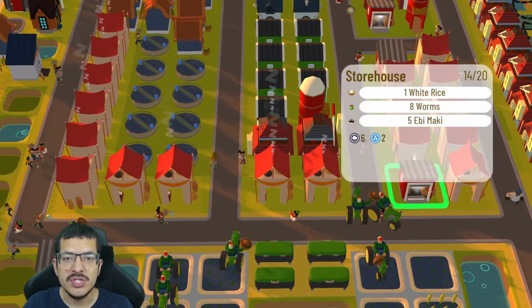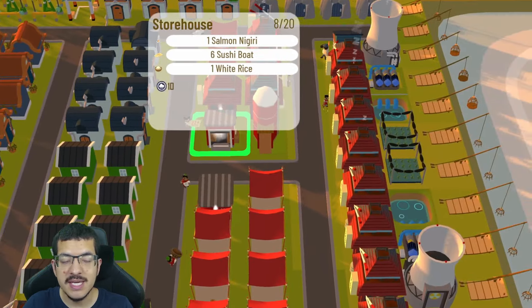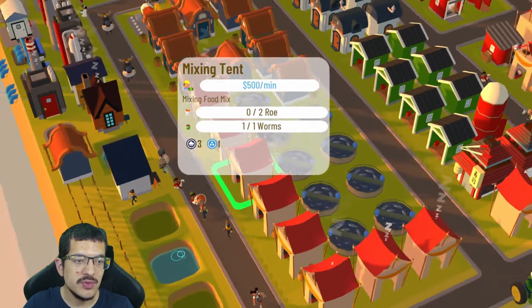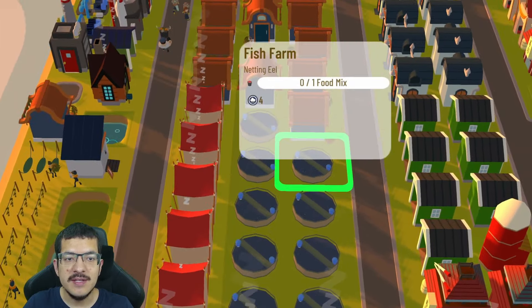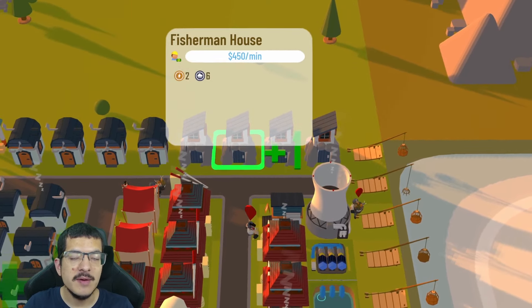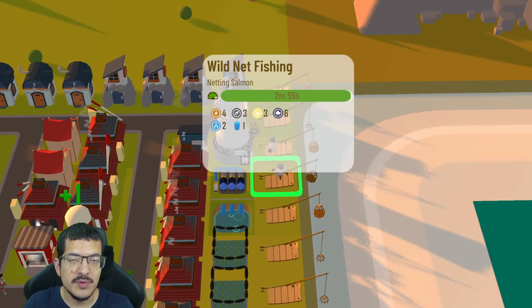I have two worm farms, which are required in order to make the food mix. The worms are stored in the storehouse, of which I have four — three on the east side and one on the west side. I have nine fish farms: four are crafting roe, which is also required for the food mix, which then gets used to craft eel, and five other fish farms.